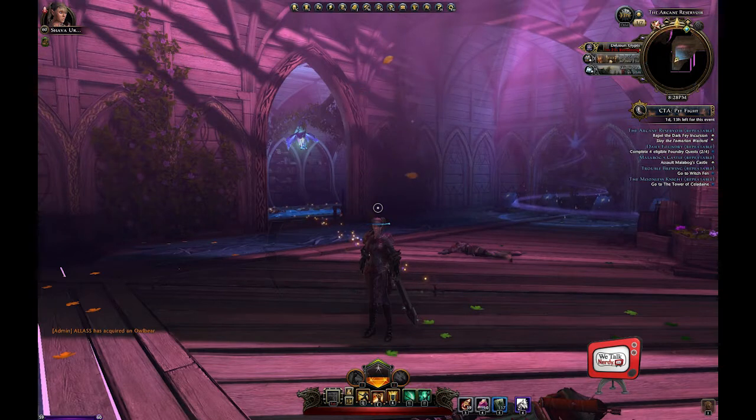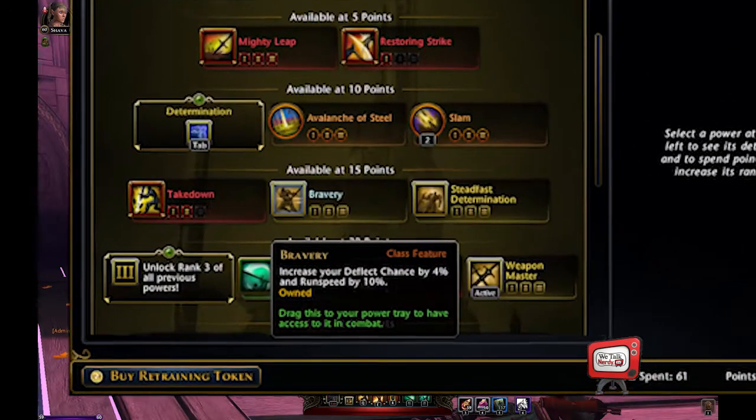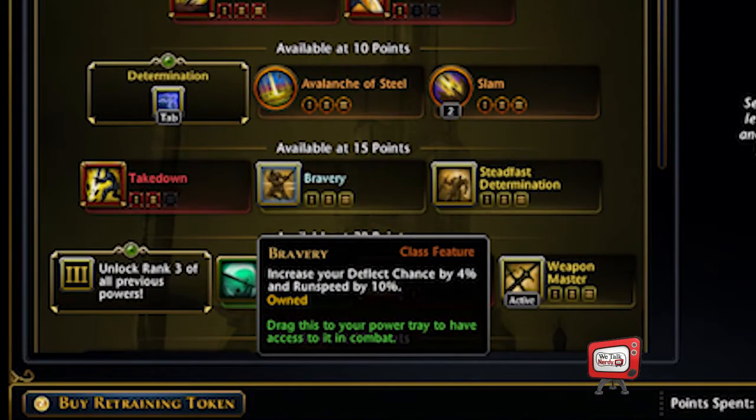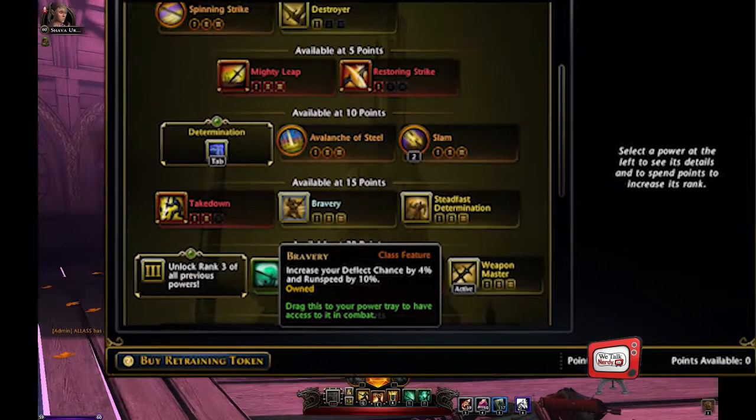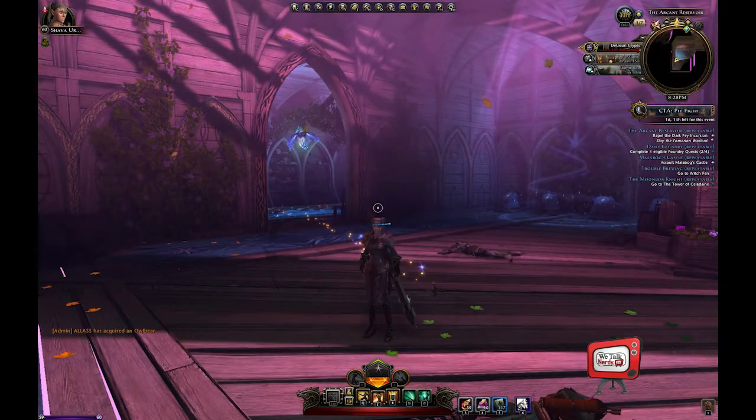Now that professions are up, let's get started. One last thing: the faster you can do these runs, the better. Use whatever skills you have to make this quicker. For example, the great weapon fighter has a skill called Bravery, which gives me a 10% bonus to run speed, so I slot that skill in while I'm farming. You might also find that potions can help you plow through the enemies faster.